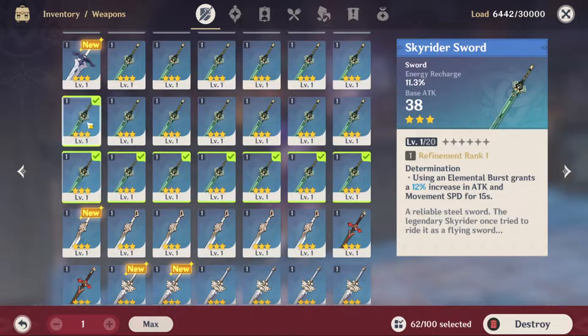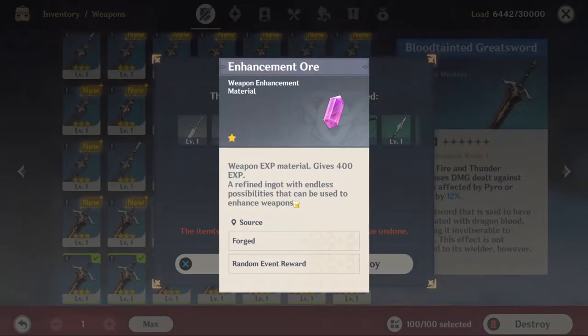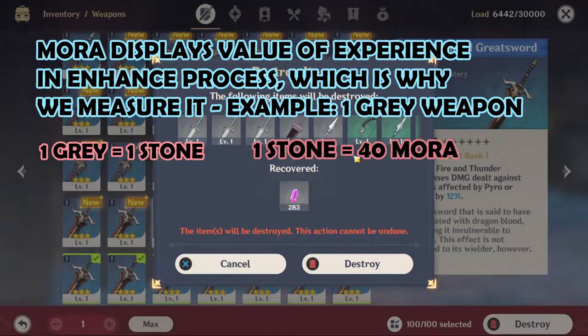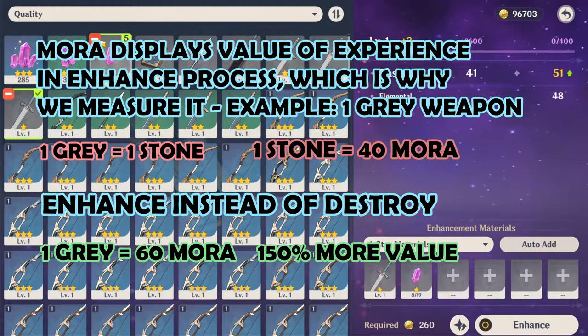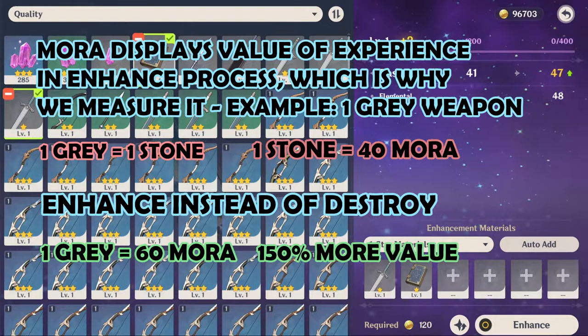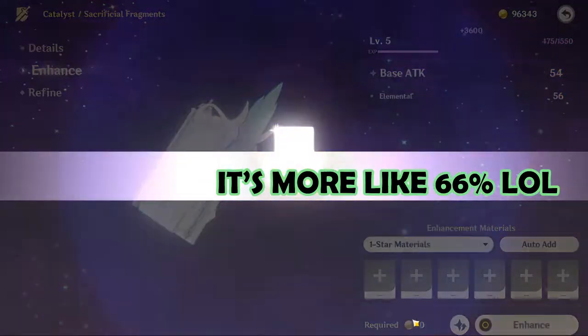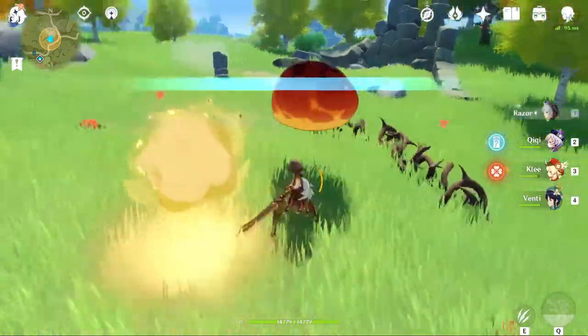Why enhance instead of sell? Selling gives no mora, and enhancing is more efficient. You can test this yourself: place an item in the enhancement slot, note the mora cost, then check how many sorcerer's stones selling it gives you. You'll quickly see that the stones from destroying an item are worth around 80% of the enhancement value.